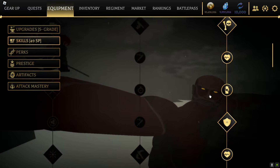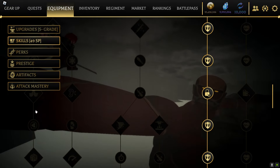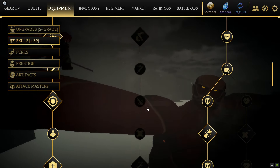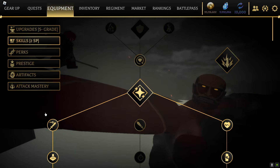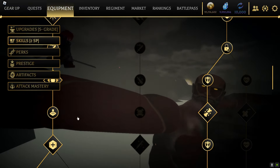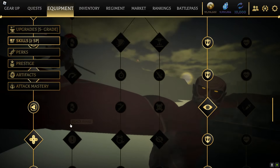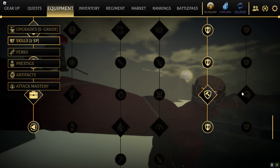You'd have 49 SP left going down this route, so you can probably max out this one too. If you want to be a true support player — for yourself and others — I'd honestly just max out both of these. Or if you want to support just yourself, go down here. Since you can heal yourself going down this path, you could also combine it with the self-heal branch.